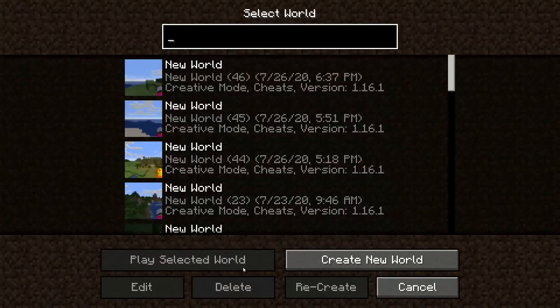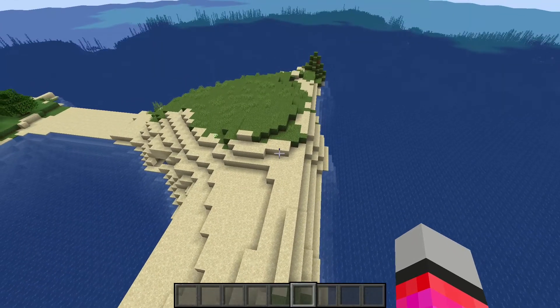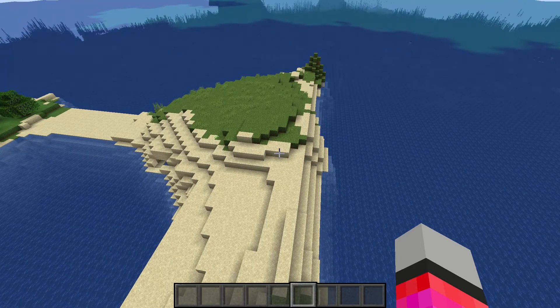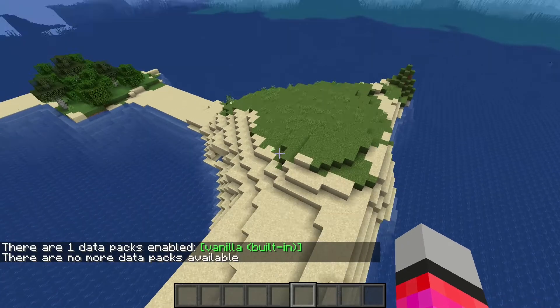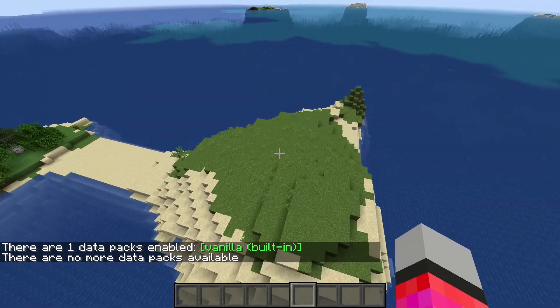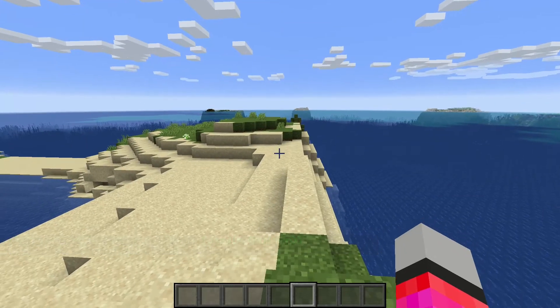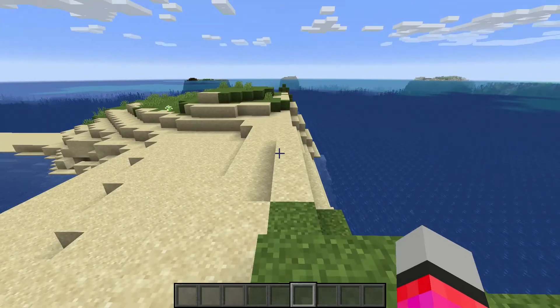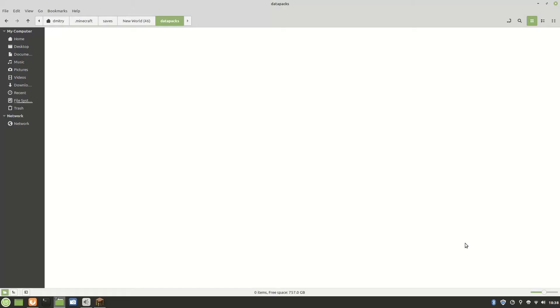I'm going to show you that this world has no data packs added right now. We're going to be making one for this world. Reload is one command you'll need, and the command we're going to use now is /datapack list. We also need enable and disable, but those are less important. List shows you what data packs there are. Enable and disable are important, but it automatically enables the pack for you, so you only need them if you're managing your data packs.